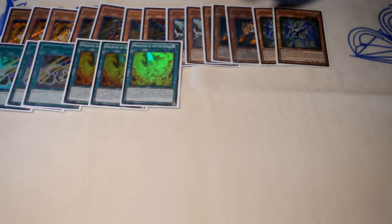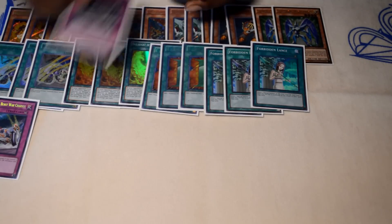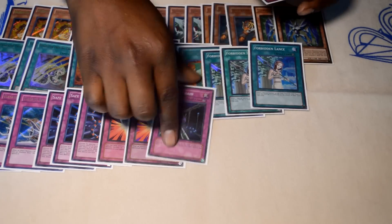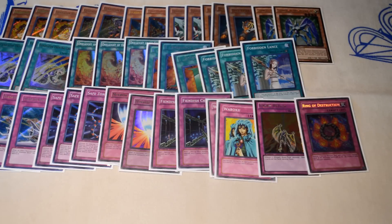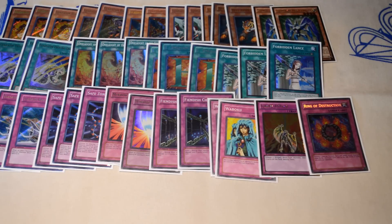For spells: three Proving Realm, three Onslaught, three Emergency Call, three Lights — that sums up the spells at about 12. For traps: three War Chariot, three Safe Zone, three Mirror Force, two Fiendish Chains, two Waboku, Icarus Attack, and Ring of Destruction.